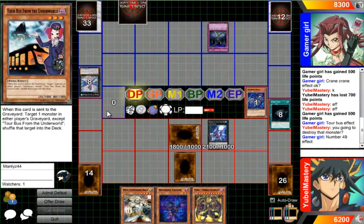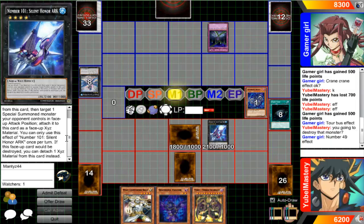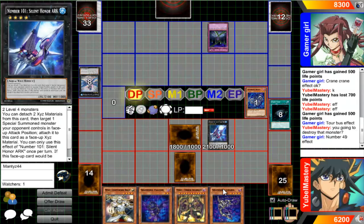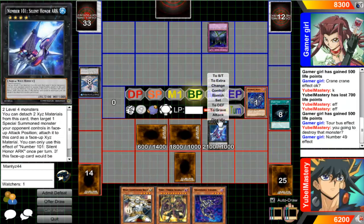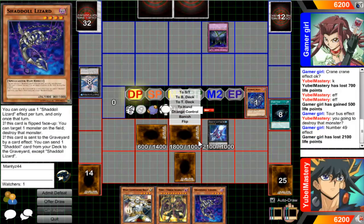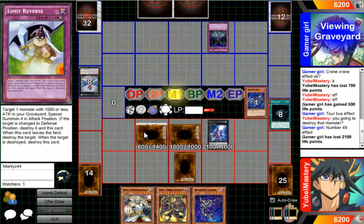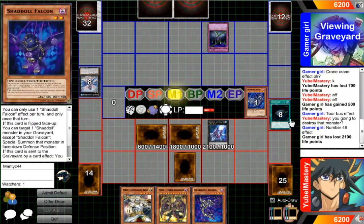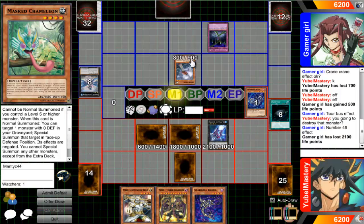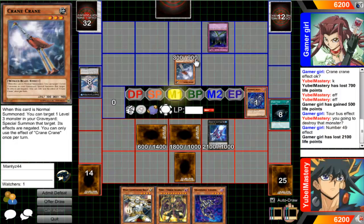This doesn't let you draw — it'd be a little bit better if it did, when it's destroyed get a draw. That'd be nice. Go ahead and poke you for 21. Being up on resources is the best. Then I can flip up Falcon next turn, and Falcon can bring me back one of my guys in face down defense position. Another Crane Crane, alright.